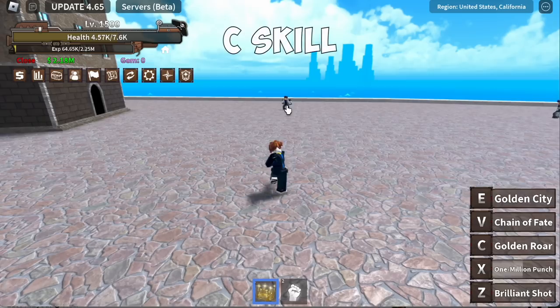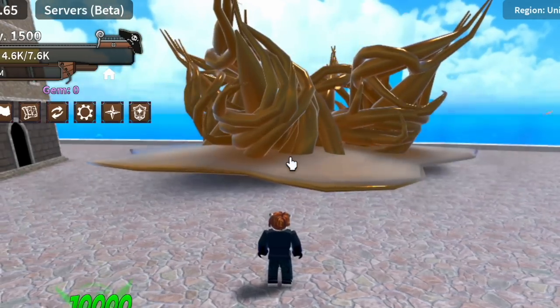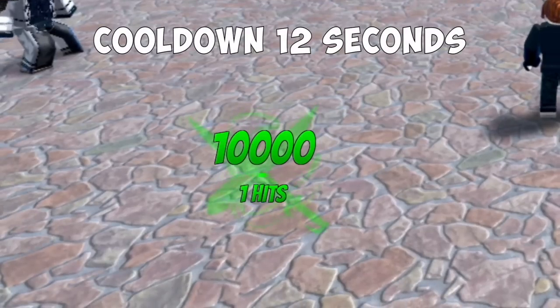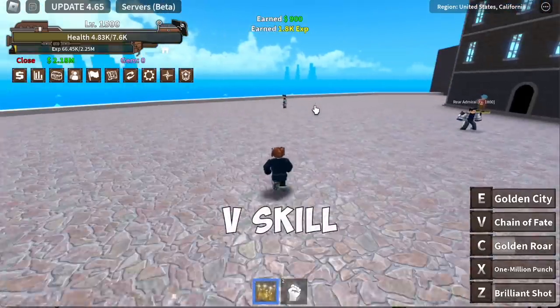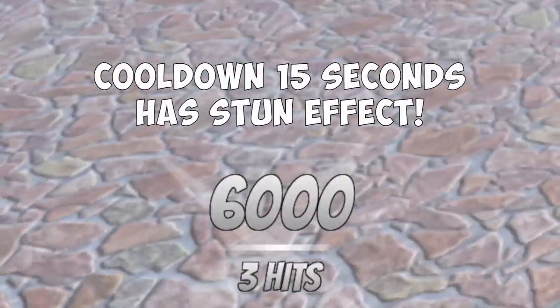For the C skill, the Golden Roar — damage is 10,000, cooldown 12 seconds. Moving on to the B skill, Chain of Fate — damage is low but it has a stun effect, and cooldown is 15 seconds.